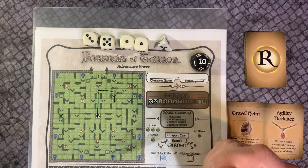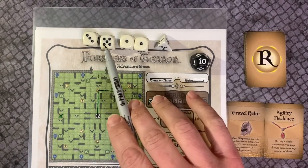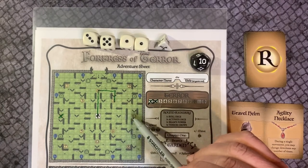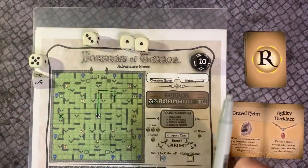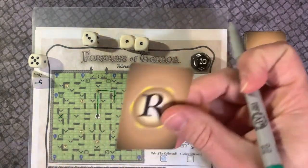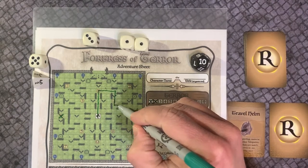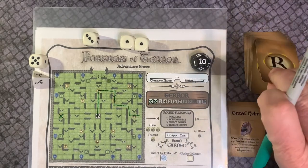However, we have the agility necklace relic, which allows us to change directions any number of times during a single movement. If we add the luck die, which is a 3, to the 5 movement die, it will give us a movement of 8. Turn the used relic card face down after using it, and then move. Notice that we could change directions as we move the 8 spaces. Relic cards can make all the difference when timed correctly. We managed to grab relic 10, so it will not be destroyed.